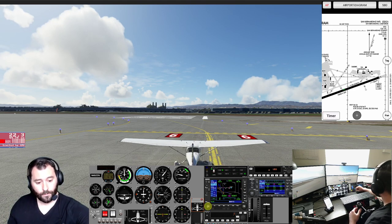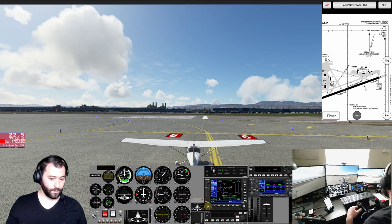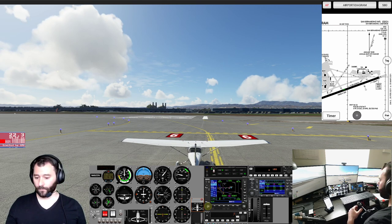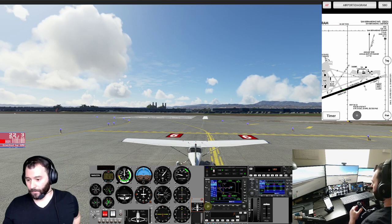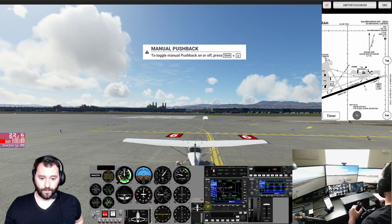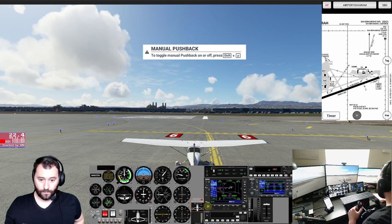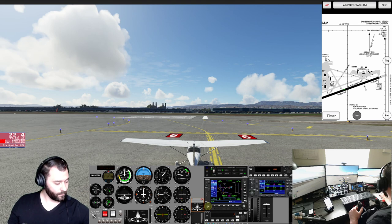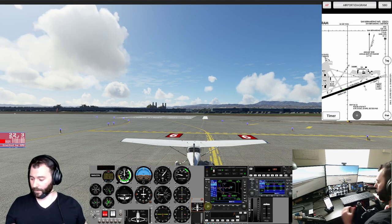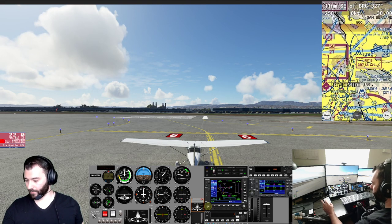We're going to tune tower in — 119.45 — and we're VFR departure to the west. San Bernardino Tower, Cessna 4523 November, holding short runway 6, VFR departure to the west. Tower responds: 4523 November, San Bernardino Tower, runway 6, cleared to take off. Runway 6, cleared for takeoff, Cessna 4523 November. Okay, we're clear.